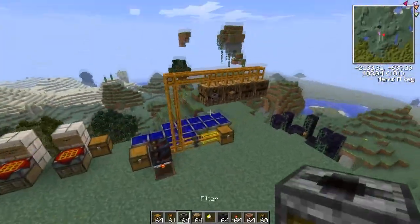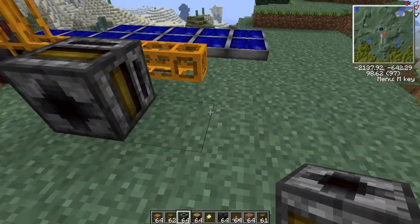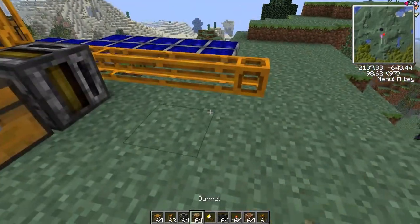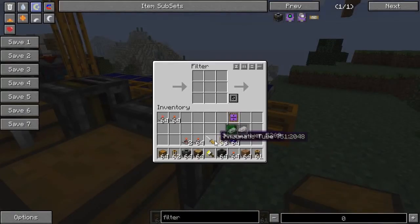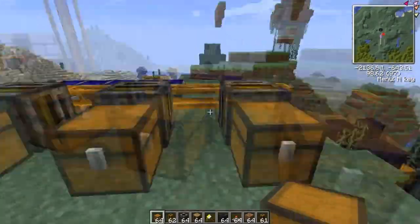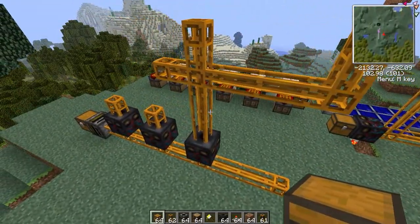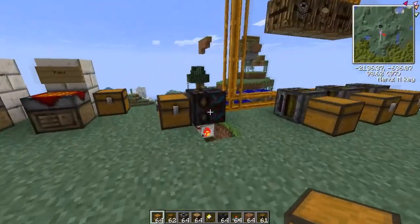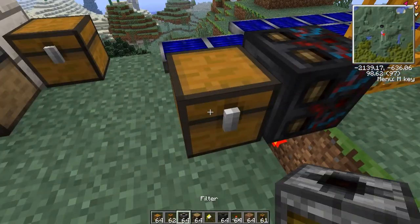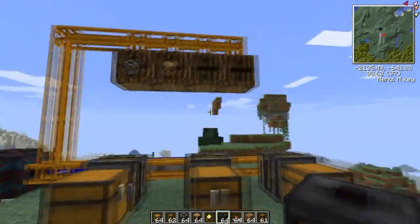My favorite system is still barrels on top with filters right next to them. For example, one filter holds B-category items going to one chest, another filter holds RedPower stuff going to another chest, another for Factorization items, and so on. I prefer this because you don't need any sorting machines, it's easy to extend, and sorting machines can be a pain — if you have to break one you have to reassign all the colors. If two quarries are running and you need to add another sorting machine, you have to set all the colors again. Filters are cheaper, run faster, and are much simpler.